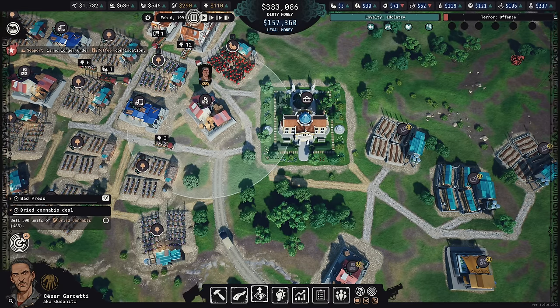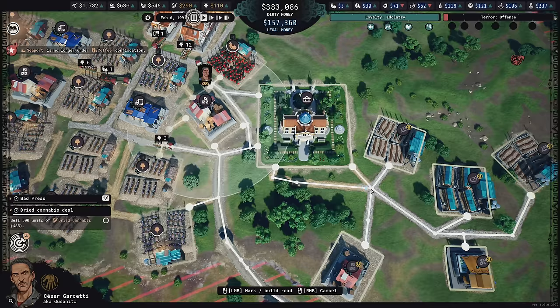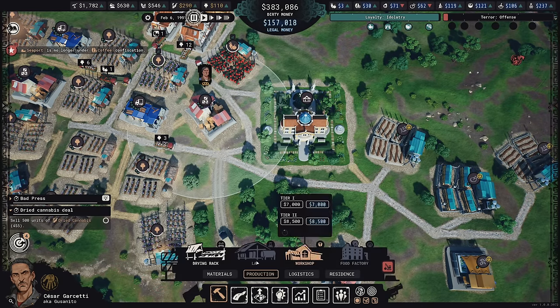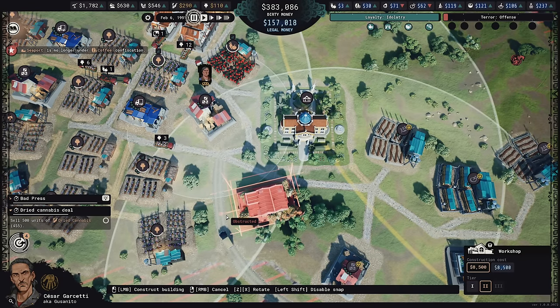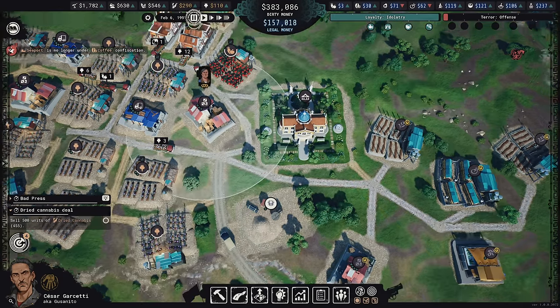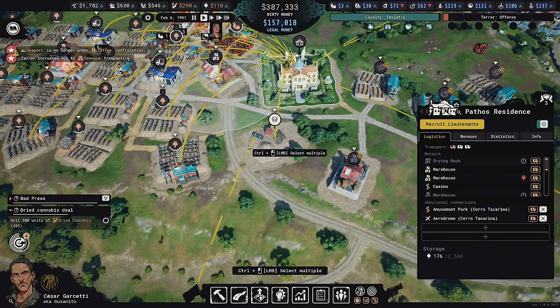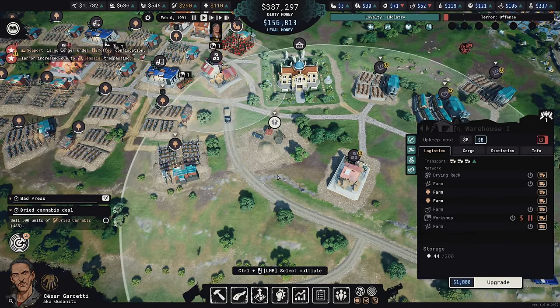I could put another workshop right next to this one too. These little zigzag roads can probably go — I think it's mostly just this one in the way. I'll turn this into a gravel road that goes all the way over to the junction, and then put a Workshop Level 2 right here. All that stuff can work from there, which is pretty nice.